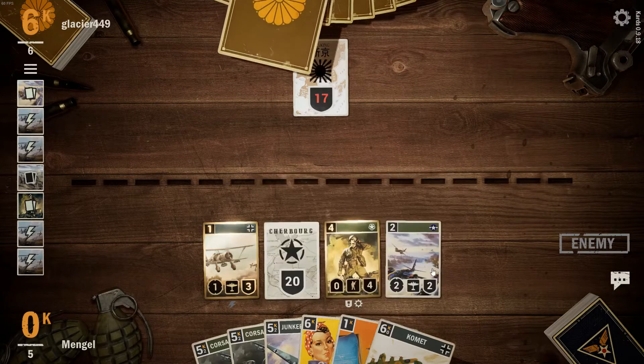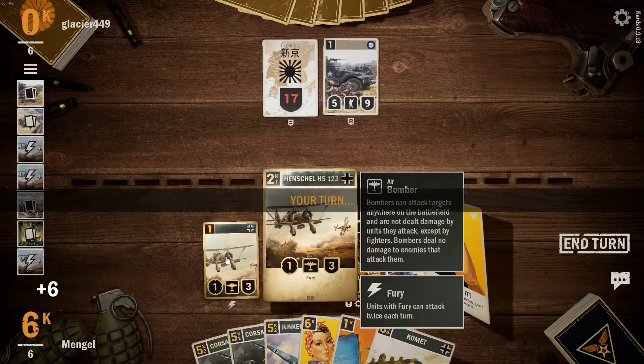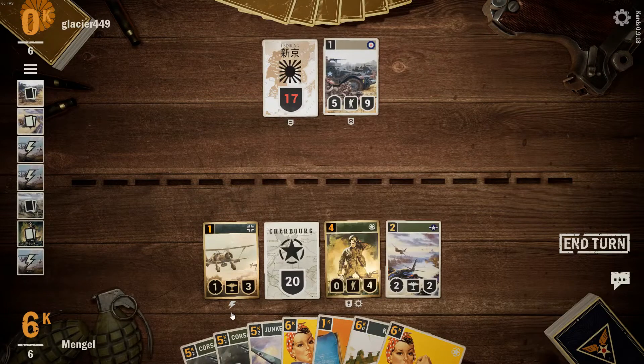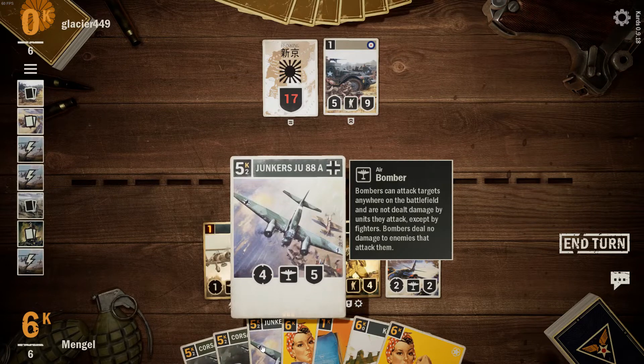The Henschel — it's a very powerful card. Let's put down the Junkers.